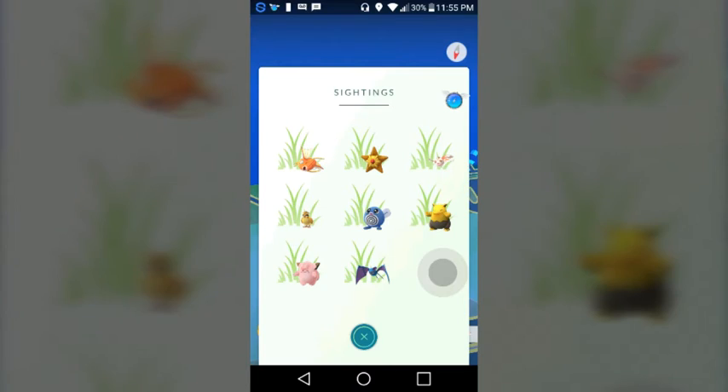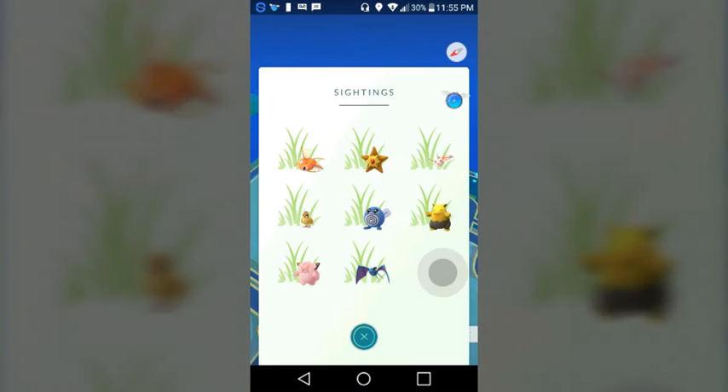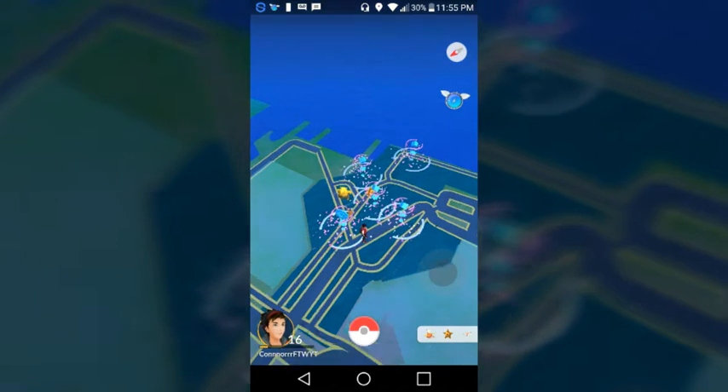Right now it shows the grass, which means they're on land — actually I'm not really sure about that, I haven't really seen anything else. I don't know what this means. I really like the other one better because it had footsteps, and I just don't get what the grass means.